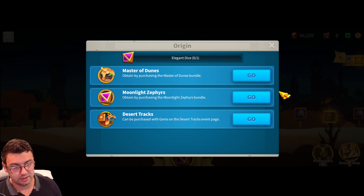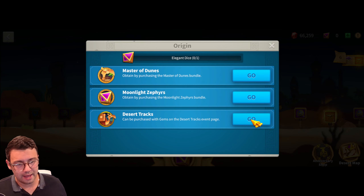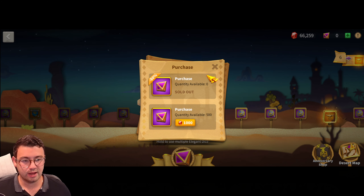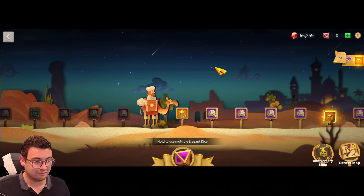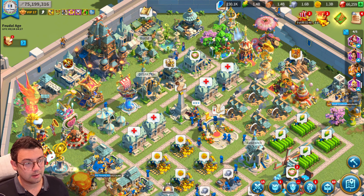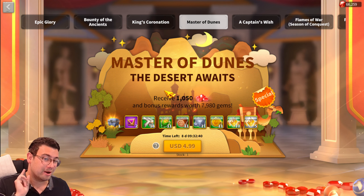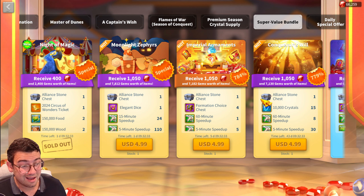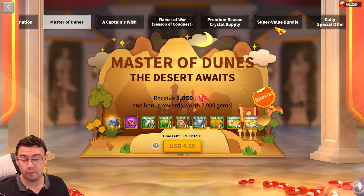For Desert Tracks spending, be sure to buy the baubles — you can get up to 20 and it's worth it. I wouldn't recommend the 1,000 gems per piece option though, that's too expensive. In the shop, the bundle I'd actually buy for Desert Tracks is Master of Dunes — it's five dollars for two dice. The super value bundle is five dollars for one die, so max out Master of Dunes first before considering that one.